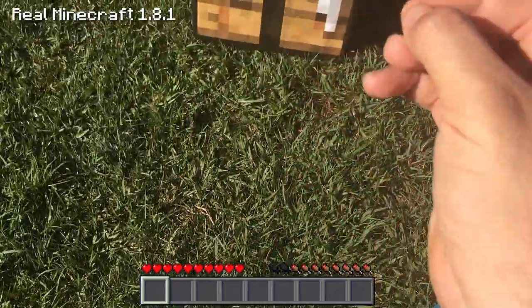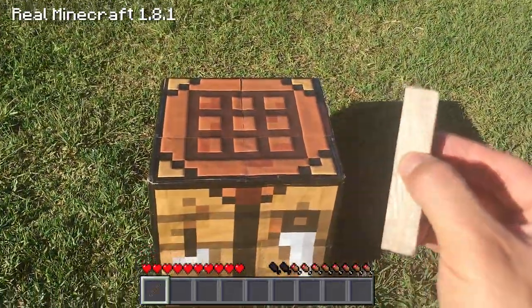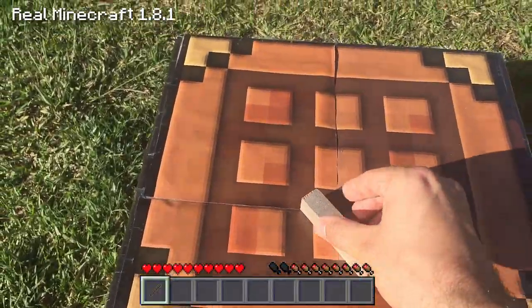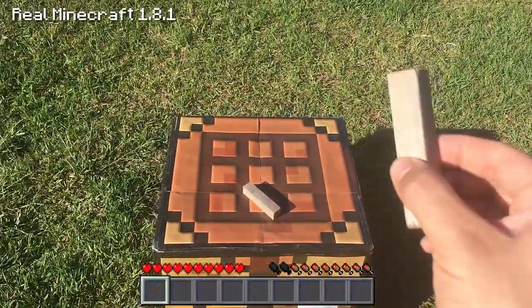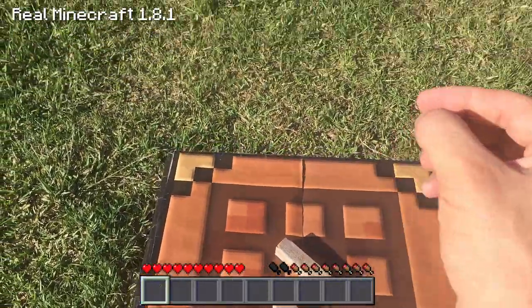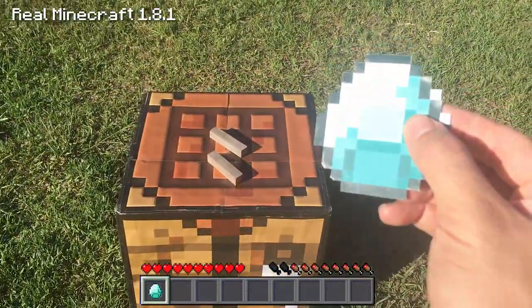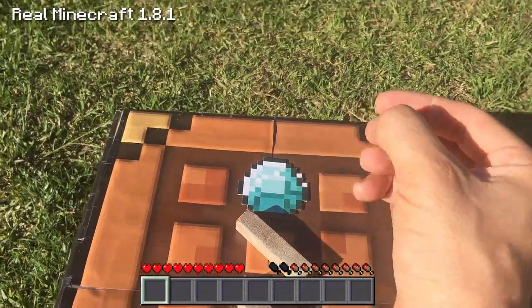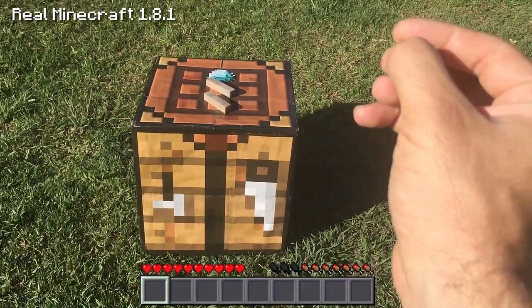Now, in order to make the shovel, all you have to do is walk over to your real life Minecraft workbench or crafting table, yield your sticks and put them in this configuration. Pick up your stick, put one in the bottom middle, pick up your other stick, put one in the middle right in the center of the crafting table, and grab one of your diamonds and place it at the top of the crafting table.